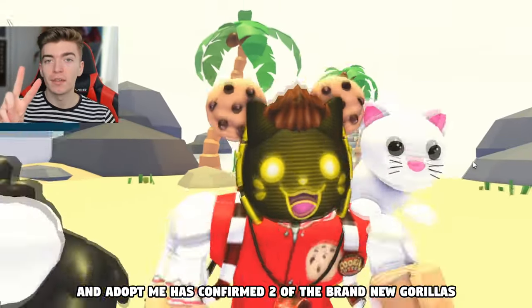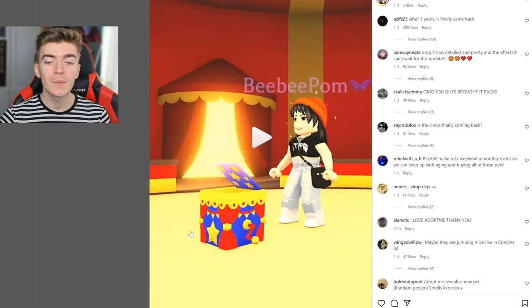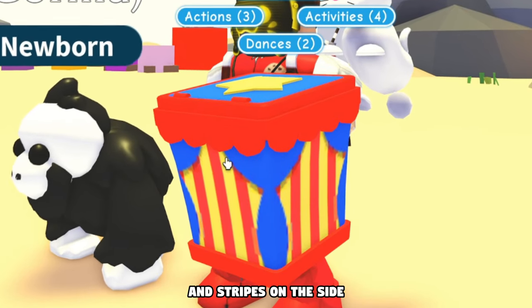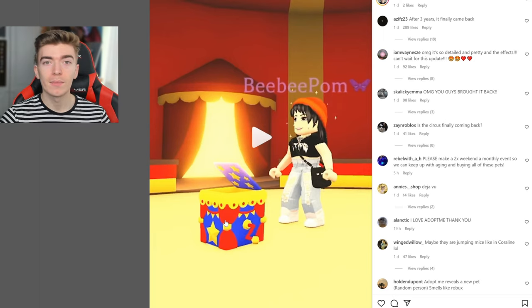Adopt Me has confirmed two of the brand new Gorillas. Here is the Gorilla Box being opened. It's actually ever so slightly different than the Monkey Box. The Monkey Box has a star on the top and stripes on the side, compared to the Gorilla Box which has a star on the side and some little ribbons. So if you're ever trading, you can now not mix them up.